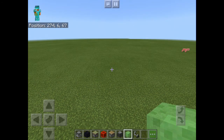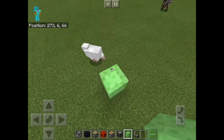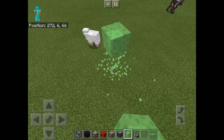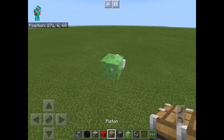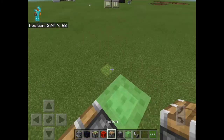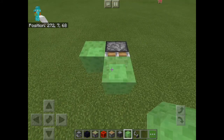Hey guys, welcome back to my channel. Today I'm going to show you how to build the small slime machine. First, just get a couple blocks off the ground and place one slime block, then place a piston facing one way, place a slime block in front of that piston.